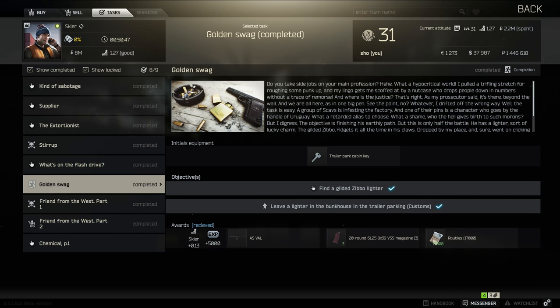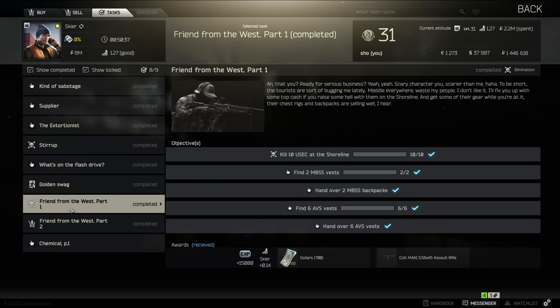Hello fellow escapers, we're back with some more Tarkov and today we're going to talk about the new quests. There's been a bit of confusion about where the new quests are, so here's the way it works: you need to get your Skier's quests done first, and when you get to a certain point he will offer you some new missions.